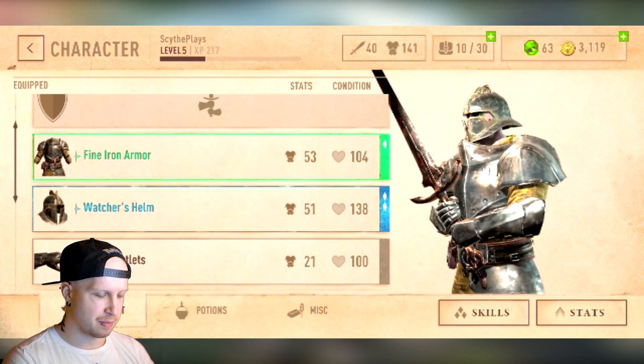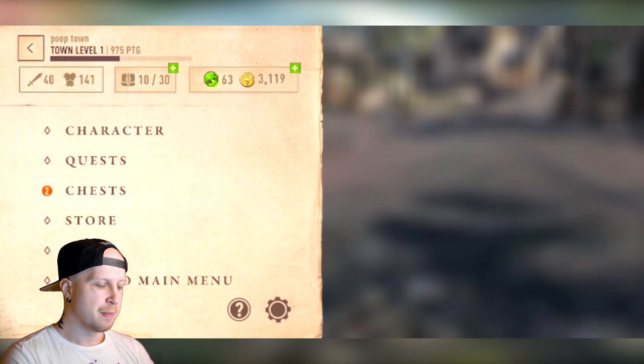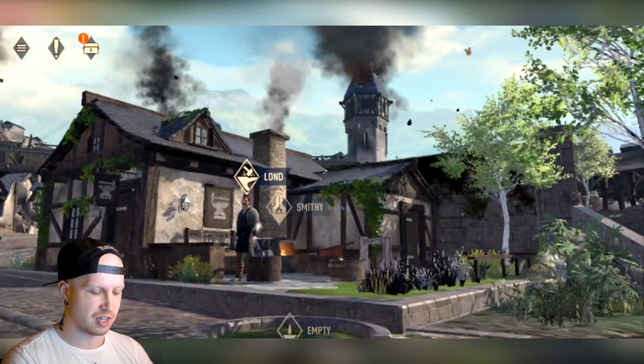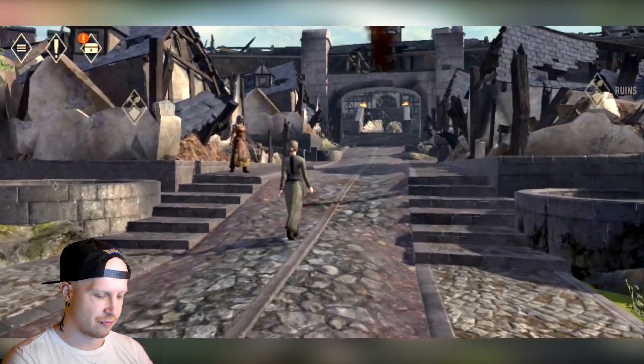I also ended up augmenting our Kuris, so you can see it's actually considerably more defense. Because in order for us to forge steel gear, we actually have to get our town to level two. So we're going to try and do that today as well, if we can.